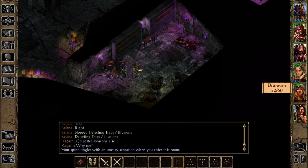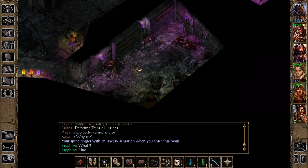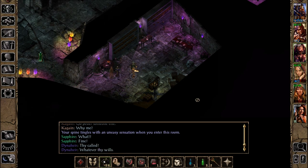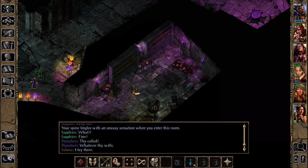Your spine tingles with an uneasy sensation when you enter this room. Fine - wizard's out. Only keeping Safana in here because she might find a trap. Otherwise I'd have her exit as well.